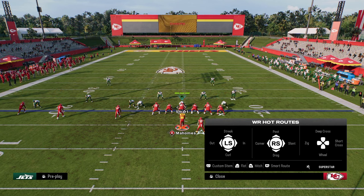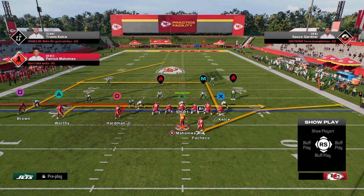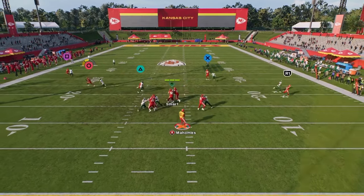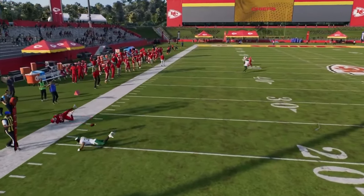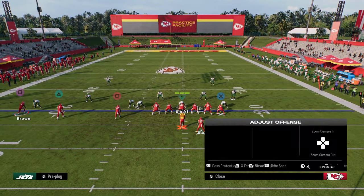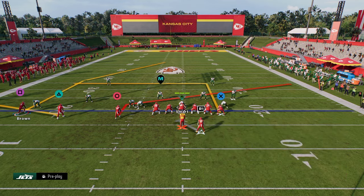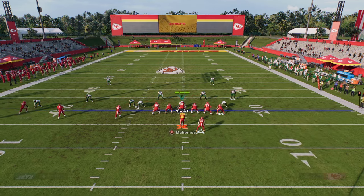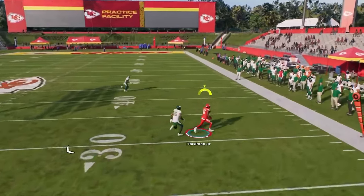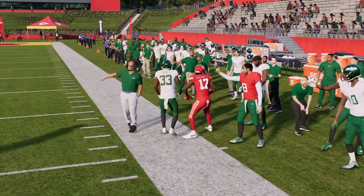This also allows you, if you wanted, to put a stemmed all the way down out route and in route on the left side, giving you some opportunities to beat man coverage. The beauty of this play in particular is that we're going to have a good high-low read on the right and a good high-low read on the left — between the slant and the flat, and the dig and the flat on the backside. So if they do run zone coverage to try to stop this...